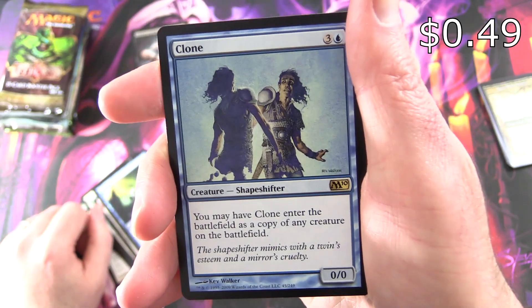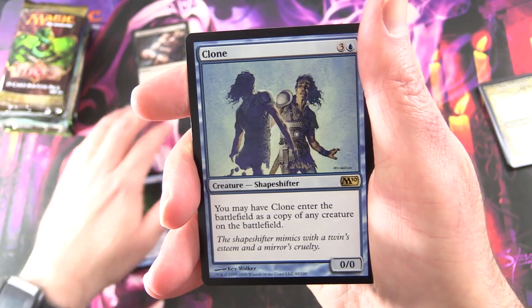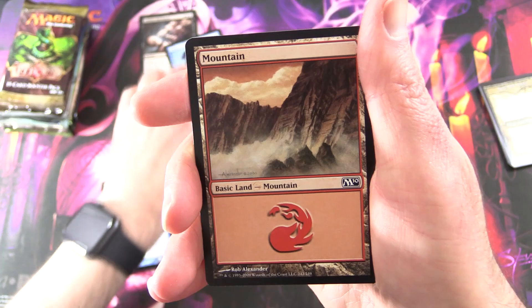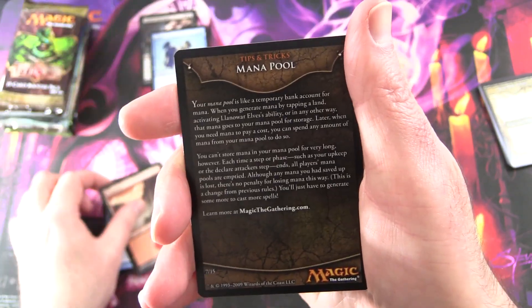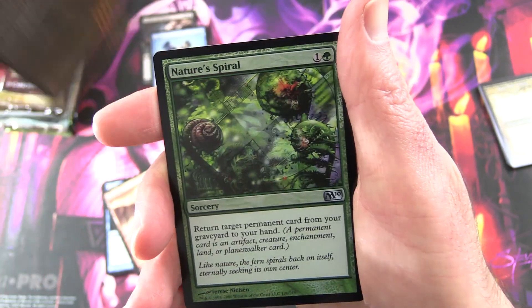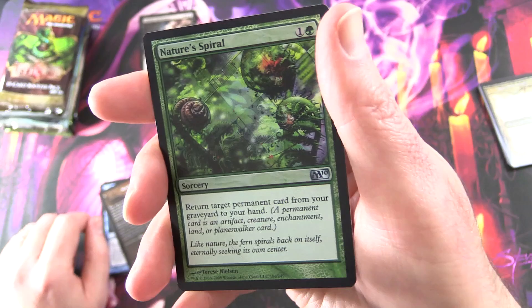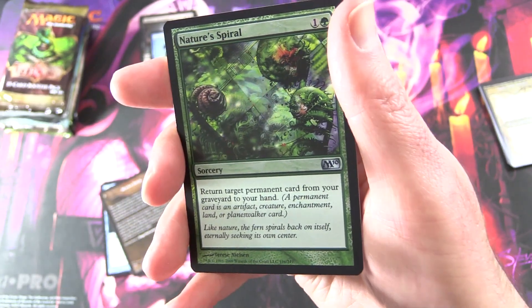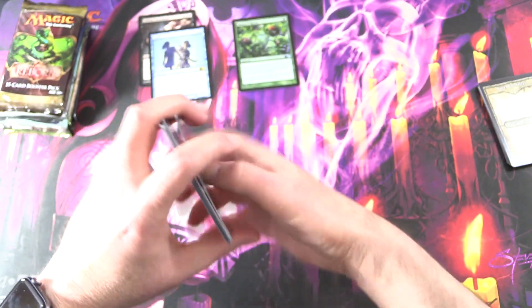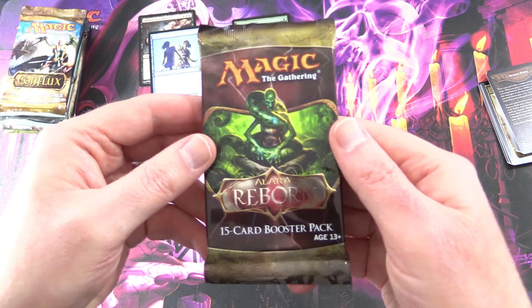And the rare is Clone. So we've got a shapeshifter here — shapeshifters have made a return in Kaldheim. We've got a mountain, a bit about the mana pool, some very helpful tips and tricks, and a foil Nature's Spiral. The foil pull rate was much lower in those days.